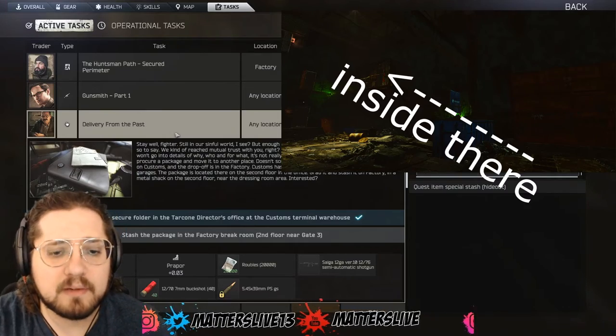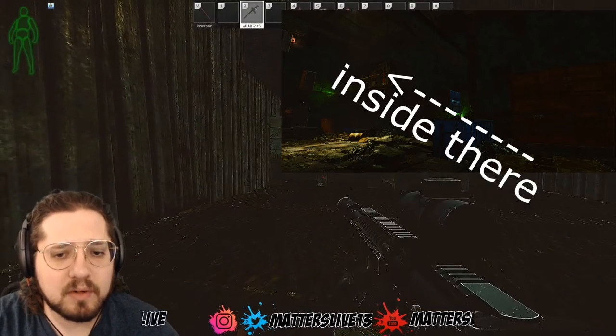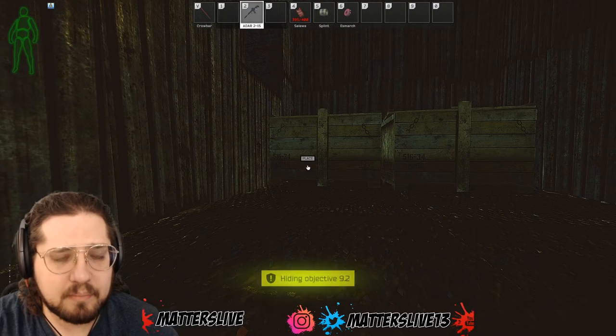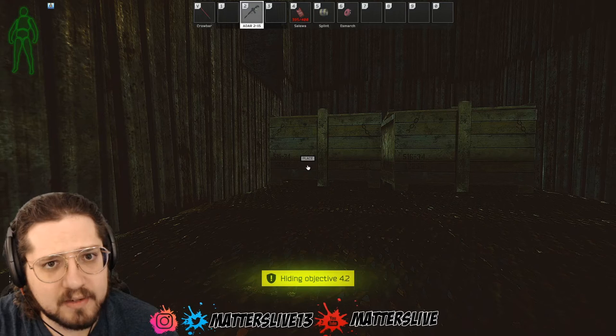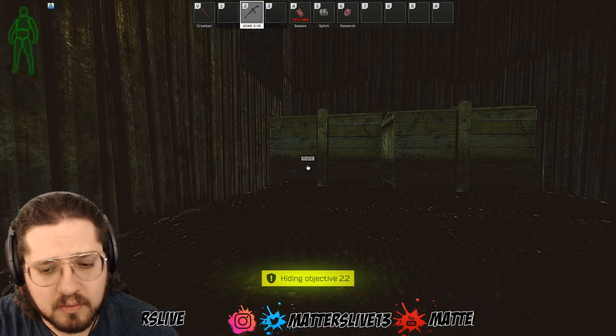For the second part of Delivery from the Past, you need to run over to the Factory area, lay down, and place the item in the little metal crate. Then you have to survive and extract the location, and then you're done with the quest.